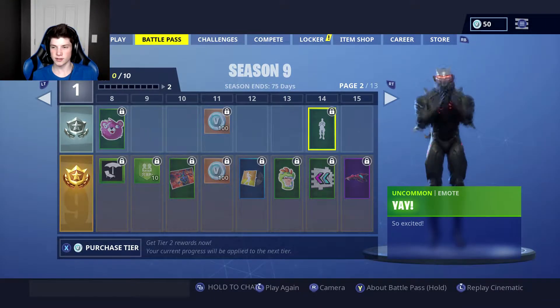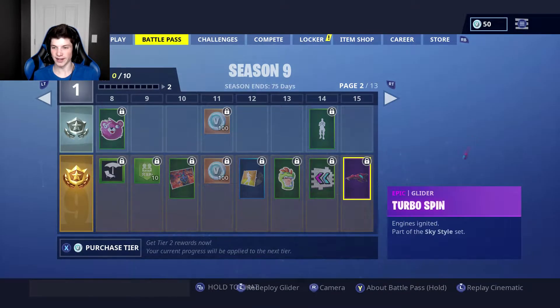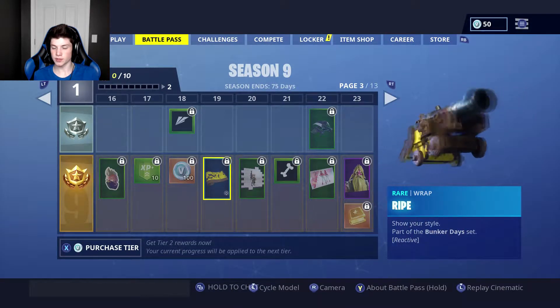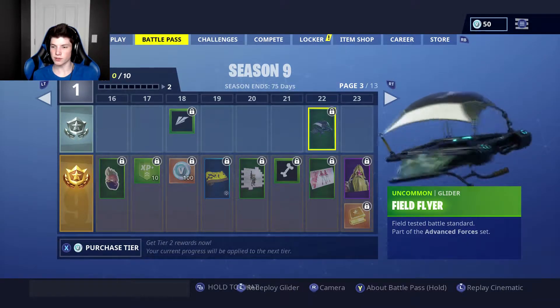So excited. Turbo Spin — Engines Ignited, part of the Sky Style set. This is part of the Bunker Days set. Field Flyer — Field Tested Battle Standard, part of the Vance Forces set.